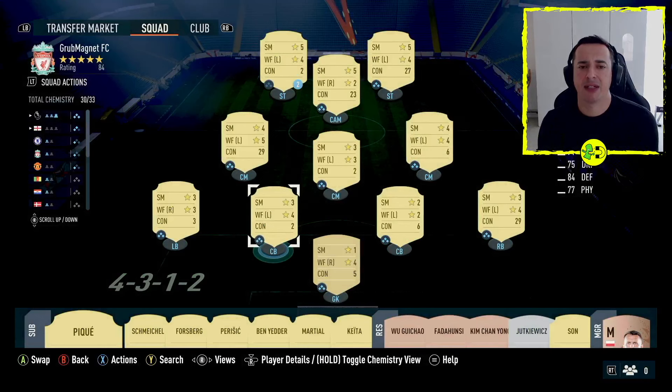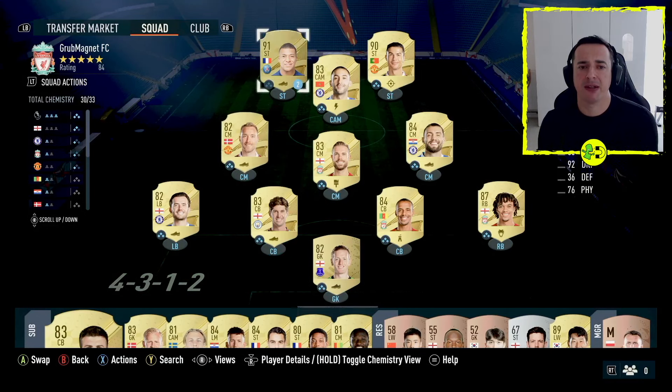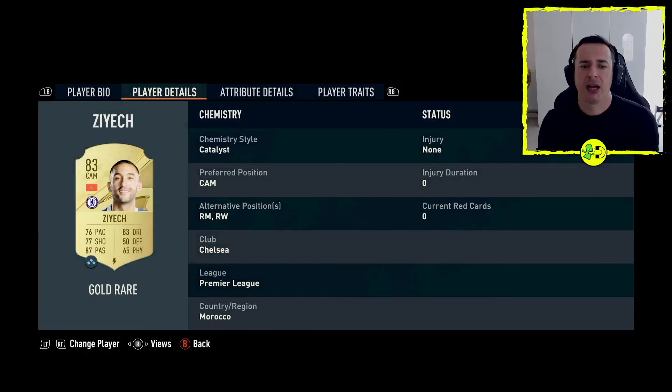So you do need to look at which players are flexible and which players are not. Let's have a look at Ziyech — he's got some interesting things that you couldn't do in FIFA 22: he can play central or on the right, so centre attacking midfielder, right midfielder, or right wing. He's only ever going to rotate between these three, so that's slightly more flexible than it was in FIFA 22.